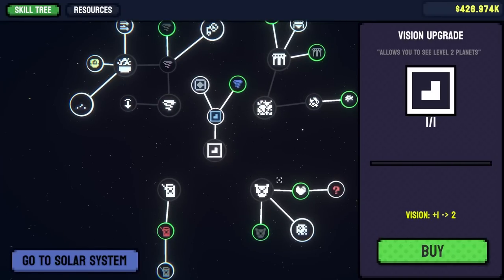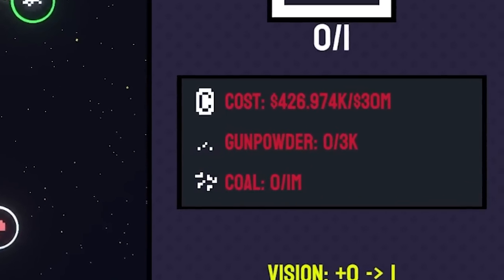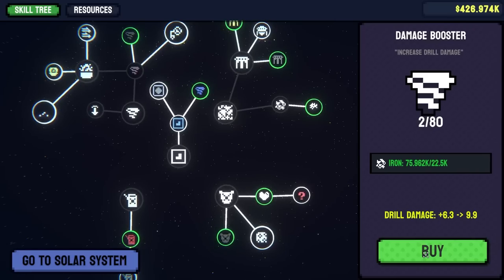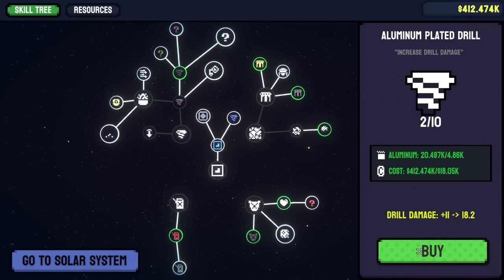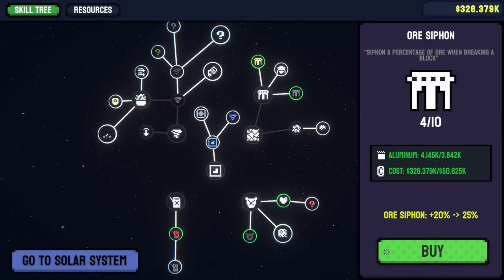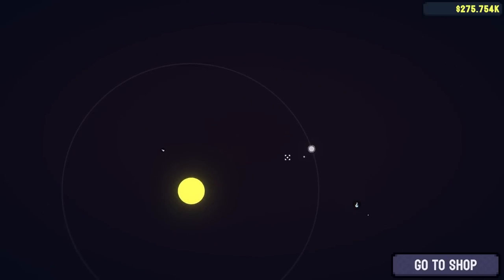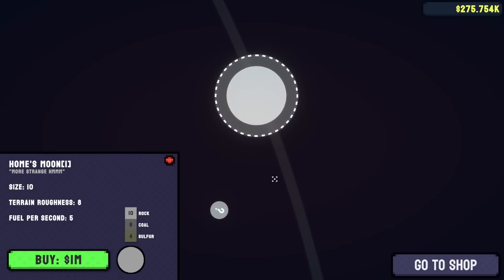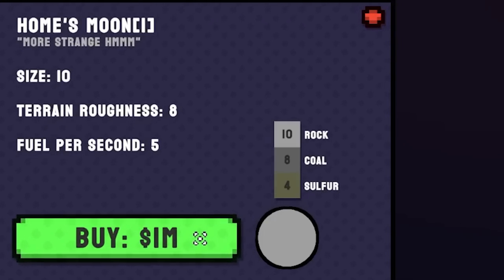I need a million coal, 3,000 gunpowder, and 30 million for vision two. But I do have another drill damage increase here that just takes iron. There's also a drill damage upgrade that takes aluminum. A little more ore siphon and now I can see even more planets orbiting around. It looks like I have a moon — it has rock, coal, and sulfur on it, but I need a million dollars to actually buy it and go there.